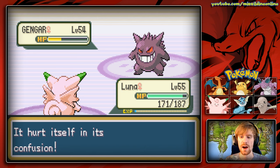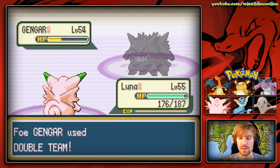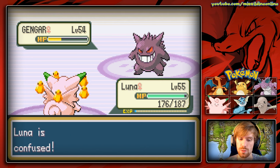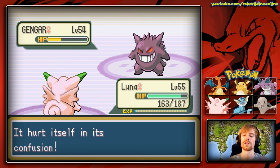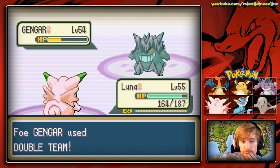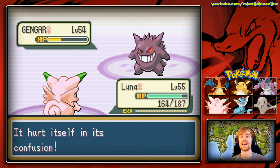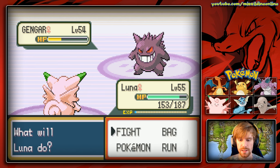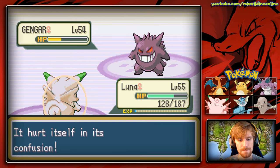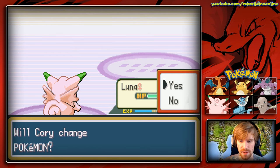We still have Leftovers so the confusion damage is manageable. Gengar uses Double Team, which is very annoying. Luna hits herself in confusion again and we're missing due to the evasion boosts. This is Gengar's strategy: confuse you and stack Double Team. Eventually we power through — I sped this section up because sitting through Double Team spam isn't fun to watch. We finally take Gengar down.